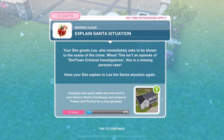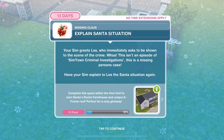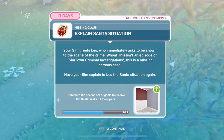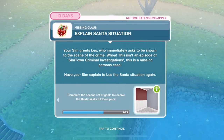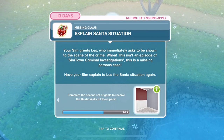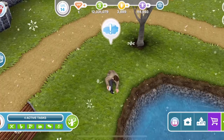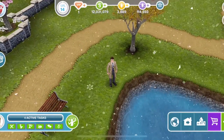We've greeted Detective Les. Now explain the Santa situation. Your Sim greets Les who immediately asks to be shown to the scene of the crime — this is a missing persons case. Have your Sim explain to Les the Santa situation. Click on him and explain the Santa situation for 20 minutes.